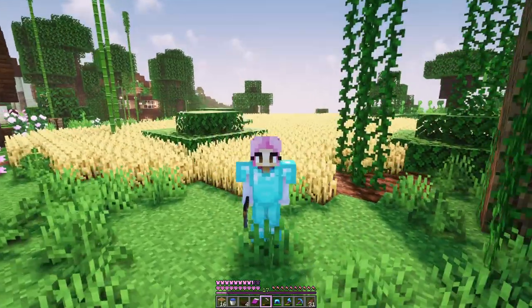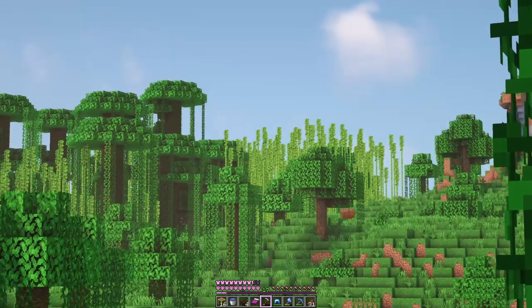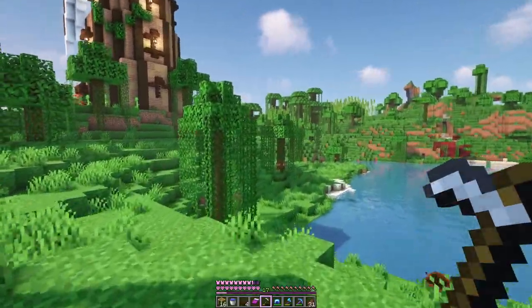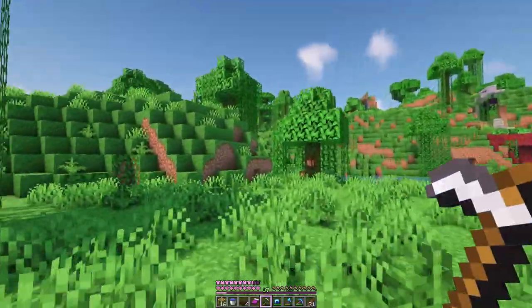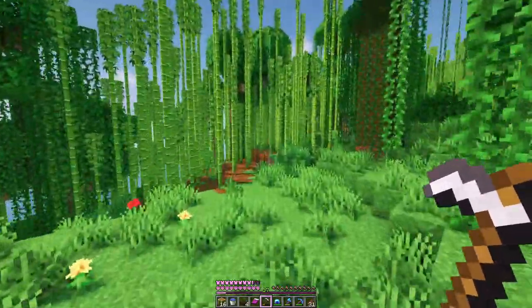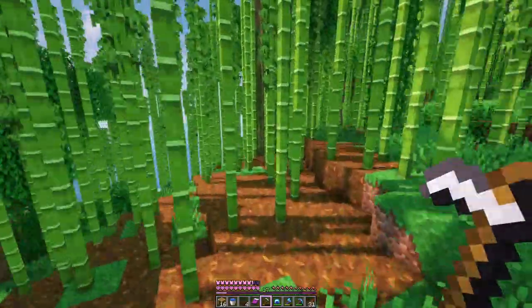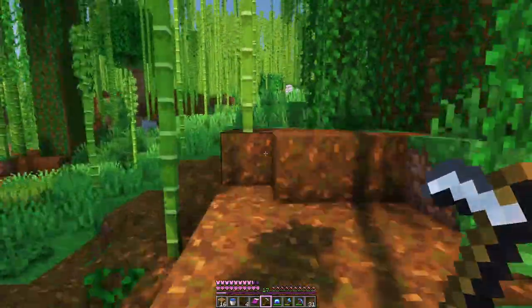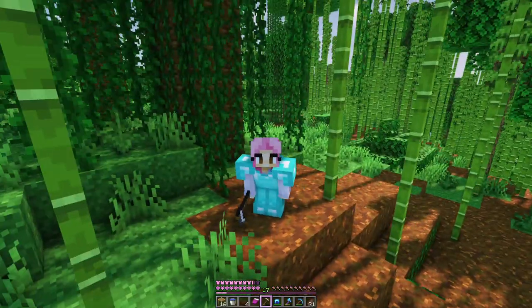Now we still have one animal left to find, and that is pandas. They most commonly spawn in bamboo areas so we shall go over there. I actually have a few panda-related goals for today: one is to find or breed more than one personality type, my second goal is to make a home for them, and the third goal is to feed them cake - that one should be pretty easy and pretty cute.